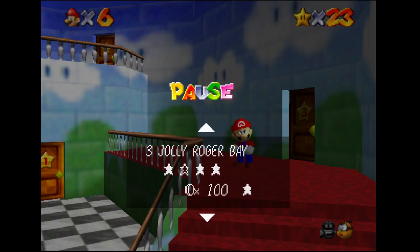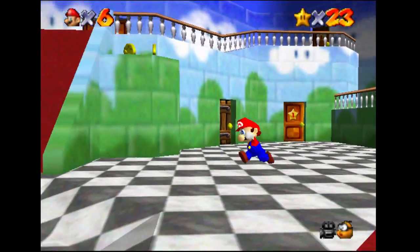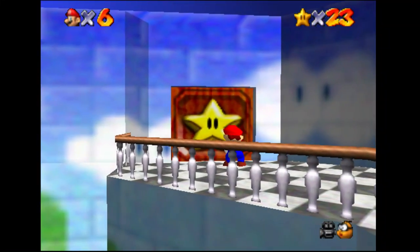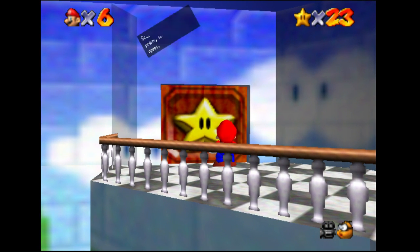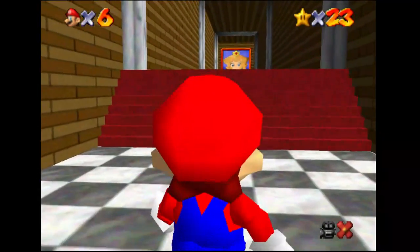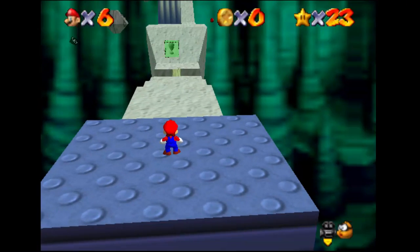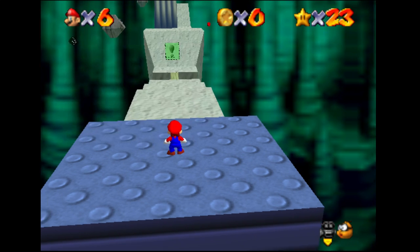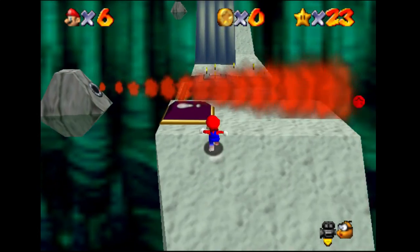What have I got left to collect? Let's go up here actually — this door's been staring at us for a while. This only requires eight stars to open. It's Princess! I'm coming, Princess! Wa-ha-ha! Watch your step — this is Bowser in the Dark World!